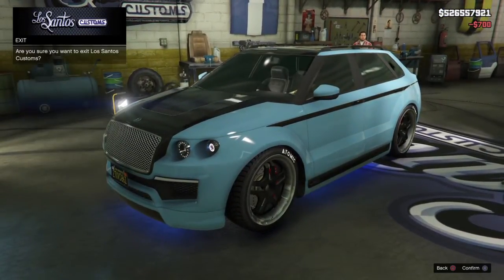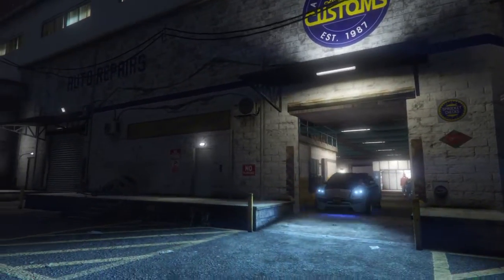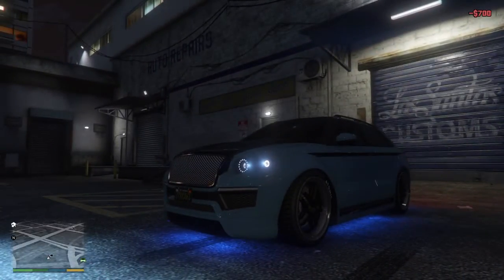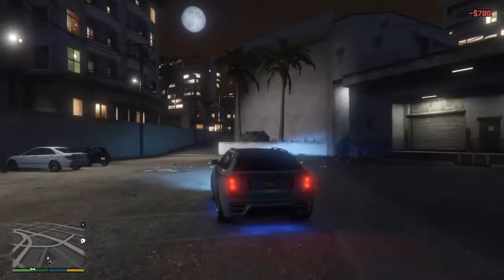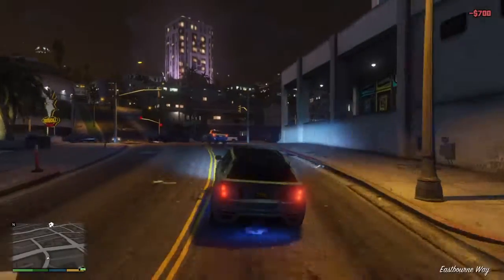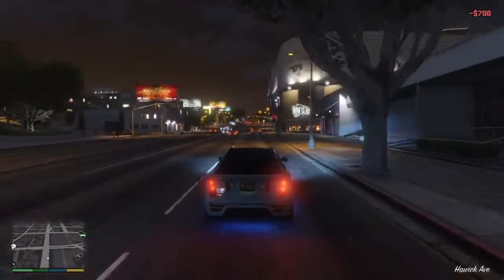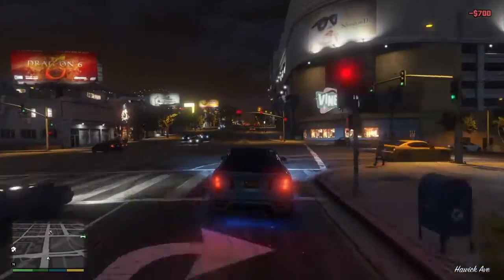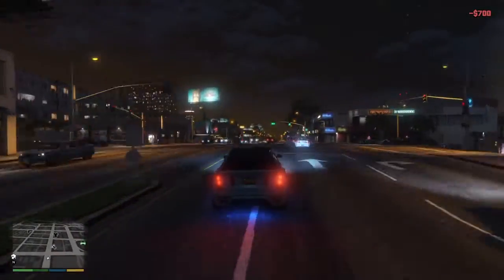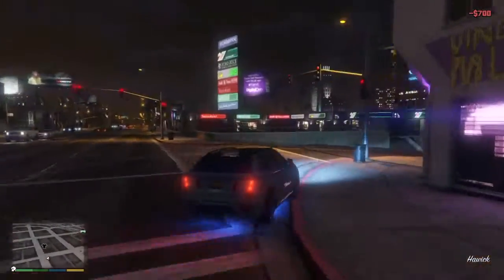So what we'll do now is bring it outside, give it a test drive around Los Santos, and I'll give you my personal review of the vehicle. The first thing I'm going to say about the Enos Huntley S is that it is by far the best SUV on the game when it comes to speed and acceleration. As you can see already, it's very quick. If you're going to be doing racing or anything with an SUV, this would be my first recommendation — I would definitely try to get the Enos Huntley S, as it's much faster than any of the other SUVs.